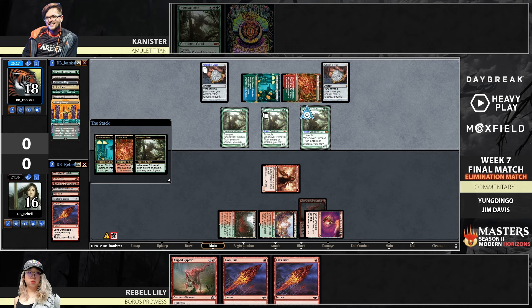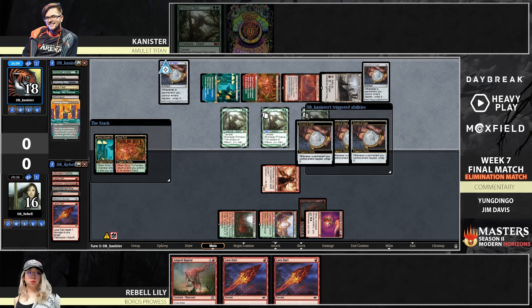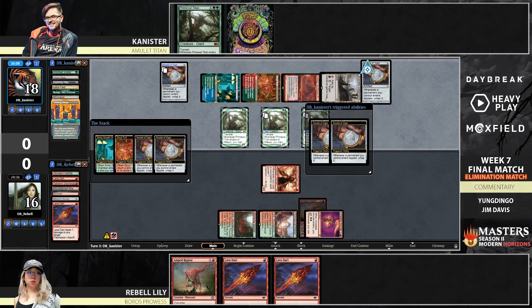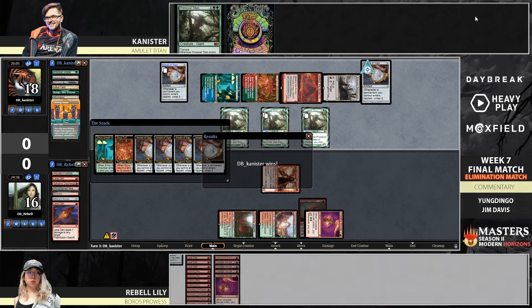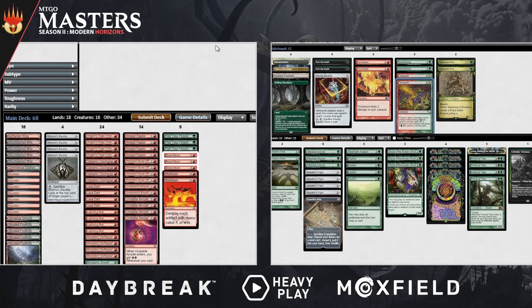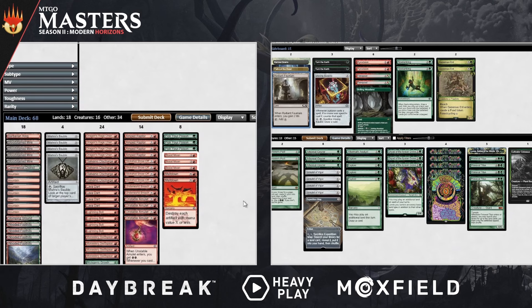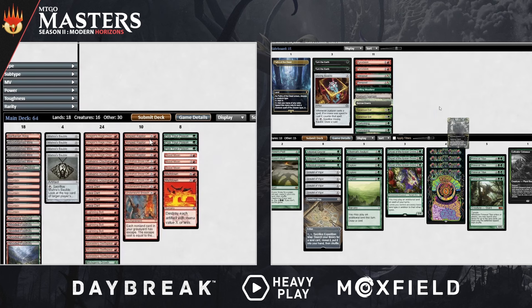Canister knows what's going on here — we're just going to watch the man cook. We got Gruul Turf, the Battlement, and Valakut. The Battlement will untap twice, allowing for multiple activations. What was that, turn three? I don't know if he needed that third Titan, but I feel like he just made it to flex a little bit. Canister's played about 11 turns with his deck so far — games were turn three, turn four, turn three, and this is turn three also. Amulet Titan's fast, folks.